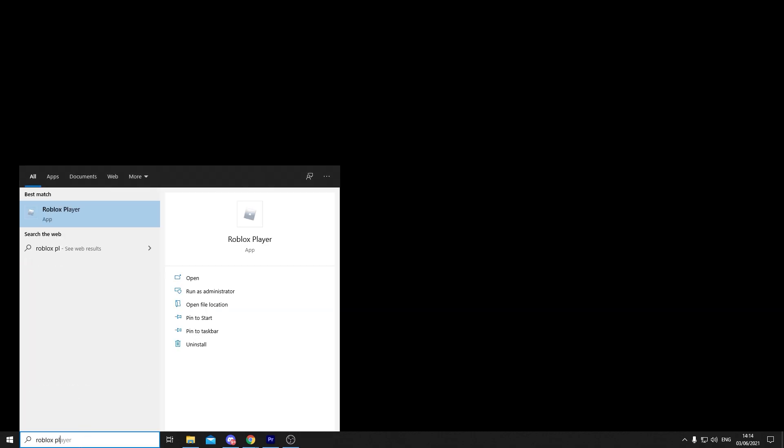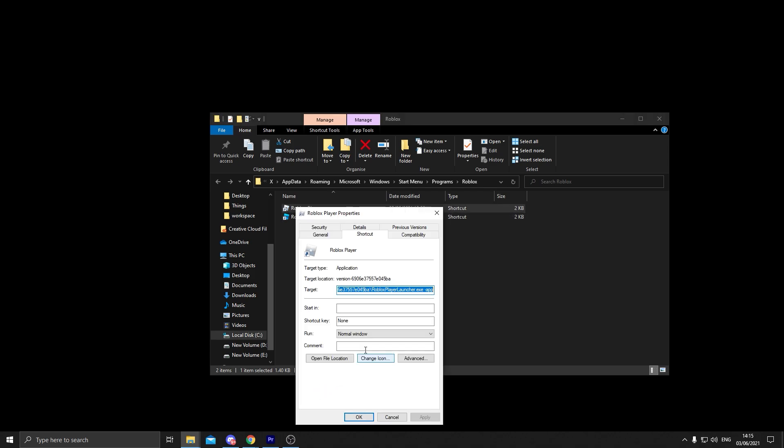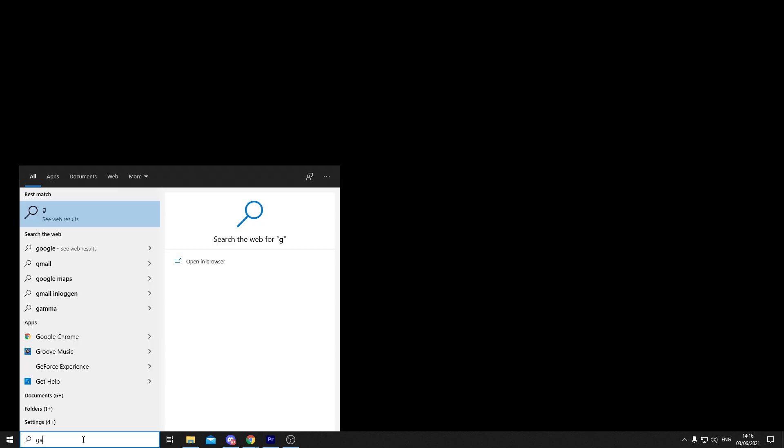The second step of PC settings: go to the search bar, type 'Roblox Player,' find Roblox Player with the gray logo, right-click and open file location, then right-click Roblox Player again and go to Properties. Click Compatibility — you will see two options. Check 'Disable full screen optimization' and also check 'Run this program as an administrator,' then click Apply. If you get any problems in game, just uncheck these and apply again, because for some people disabling full screen optimization helps and for some people it doesn't.